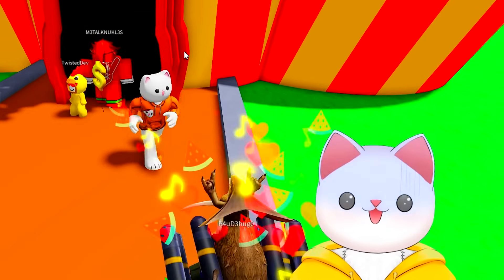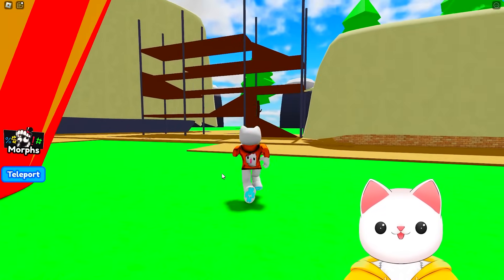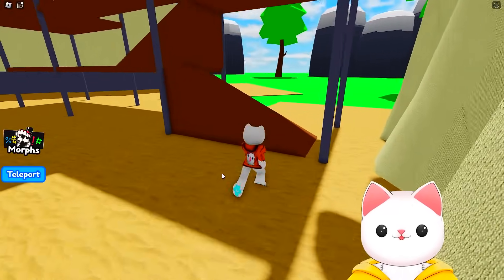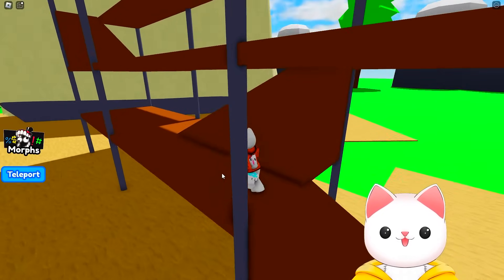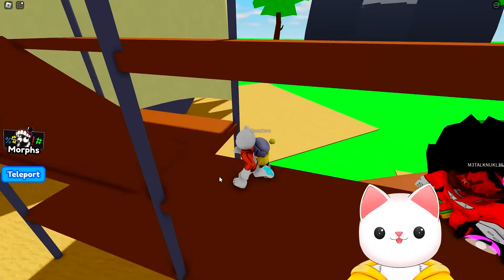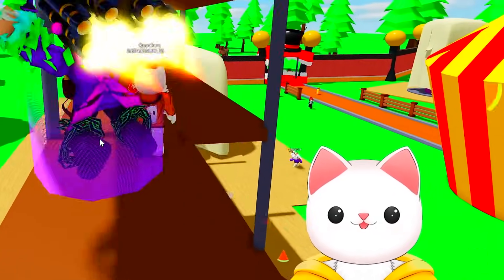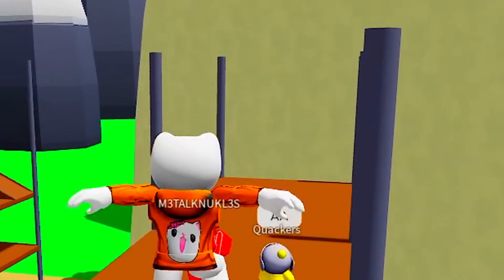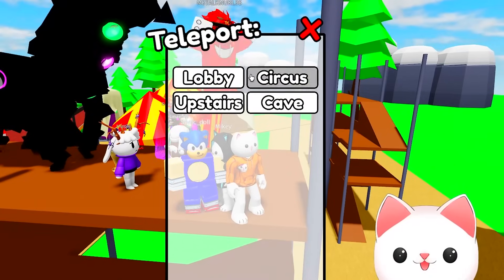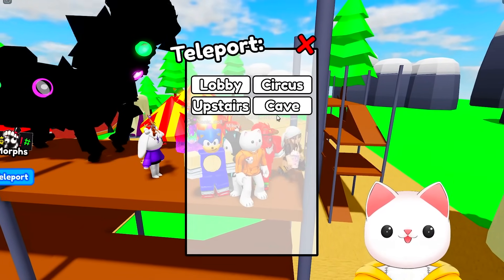I stand corrected — you can't run into the door! Fortunately there is a teleport menu on the left-hand side. But before we leave this area, I just want to quickly check it out to see if there's anything we need to collect or not miss. Oh dear, that's an abstracted! What is that here already? Who is the abstracted? Does he quack — is it screaming, running away? We've made it to a dead end! Let's hit this button — we've got ourselves the lobby, the circus, upstairs, and cave.